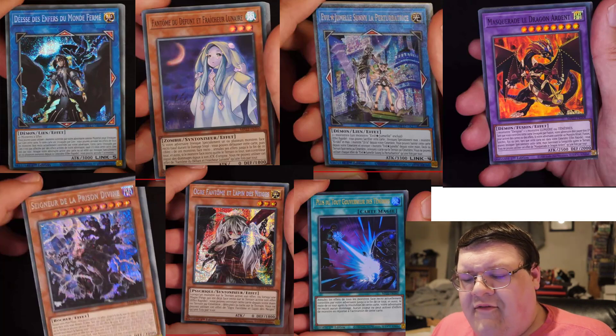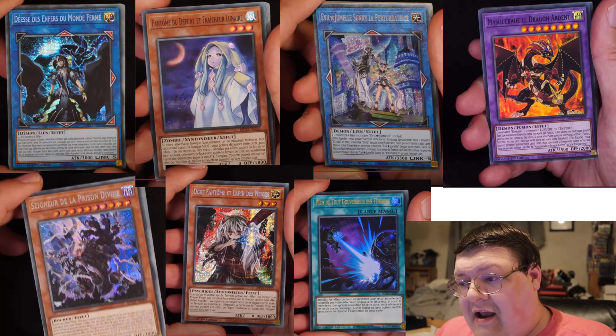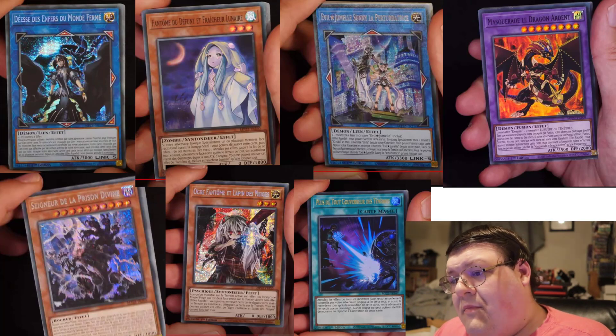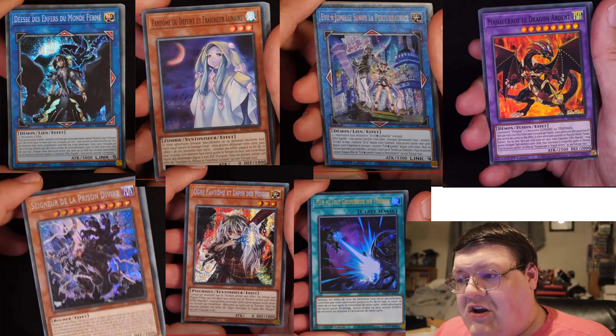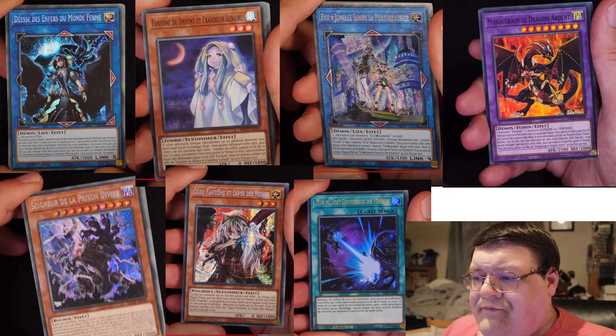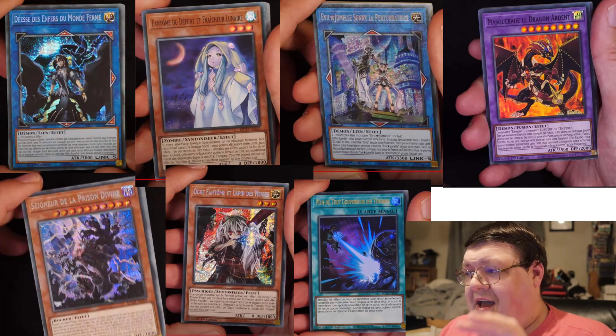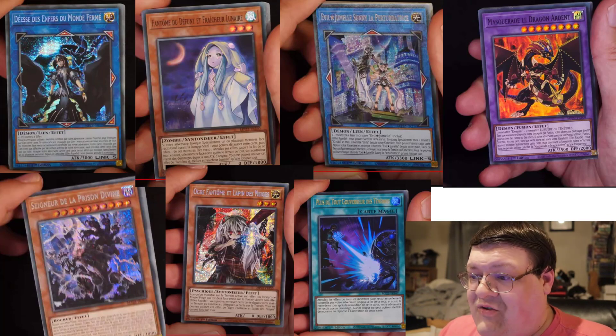I see that we also have Lord of the Heavenly Sky Prison down here in Prismatic Seeker Rare as well. Super excited for that — so much value to be generated in these tins just off of these first few pictures here, like absolutely amazing. We also have down here what appears to be Prismatic Seeker Rare Ghost Ochre. Holy moly, it looks so fantastic — so excited for that.